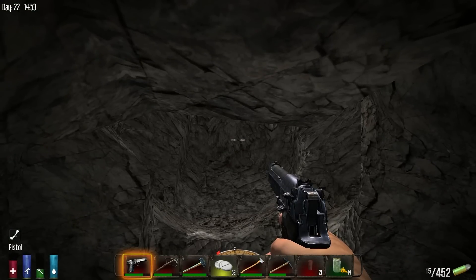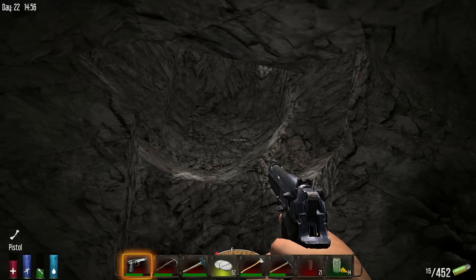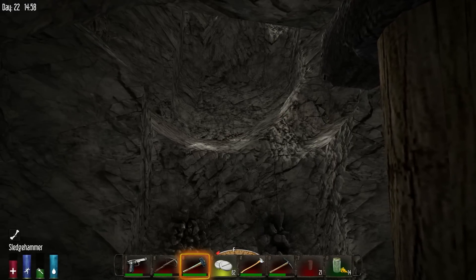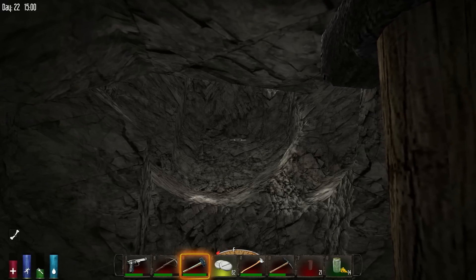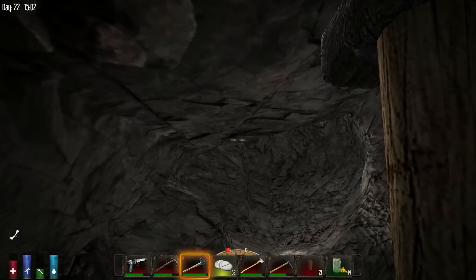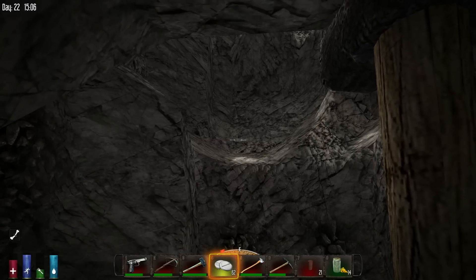Oh my god, I didn't even think about this! Oh Jesus! Be quiet — if any drop down here I'll get them with the sledgehammer. Freaking hordes — you see, I told you TNT would do this! It sounds like they're walking over my spikes below my base. Oh god, it sounds like they're coming right for me! Are they dumb enough to fall down here? Let's use some pills.